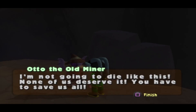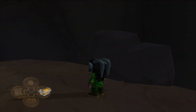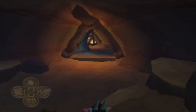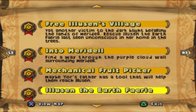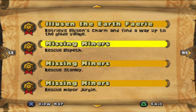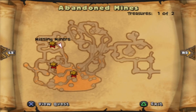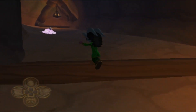I'm not gonna die like this. "None of us deserve it — save us all." So let's find the other miners. And actually, if you look at the quests, it gives you their names: Elspeth, Stanley, dragon... So it's up this way.